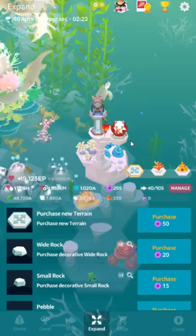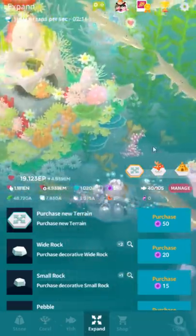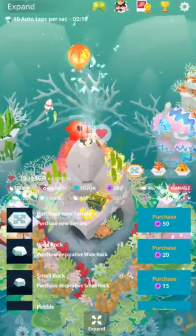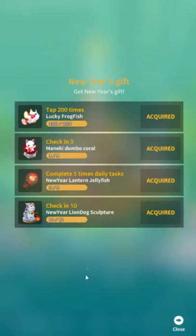First things first, here are the New Year's items you can get for the expand thing. There's also a couple fish around here — there's the little frog fish and the lantern. Unfortunately, you only get one of each. You've probably already seen, or maybe even already completed this, but you just close this out and go to here with the main menu closed to get all these.